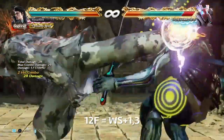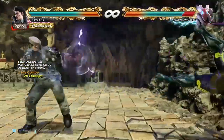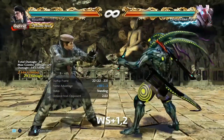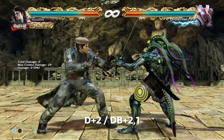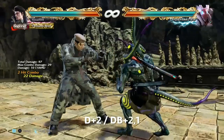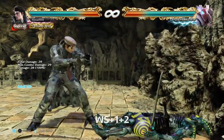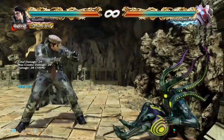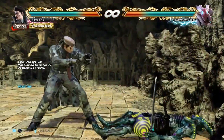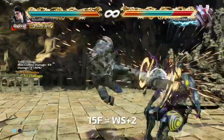At 12 frames things are a bit complicated. For outright damage we have while standing 1,3 — this is 29 damage and it can wall bounce, but in the open that will knock down. So if you want plus frames instead go for while standing 1,2, which also does 29 but puts you at plus 10. From there D2 is your low and DB21 is your mid. The thing is both of those options have short range, so to cover that we have while standing 1 plus 2, which does 2 points less but covers more distance and can wall splat. At 15 frames we have while standing 2, which is pretty much like his DF2 and gives us the same kind of damage.